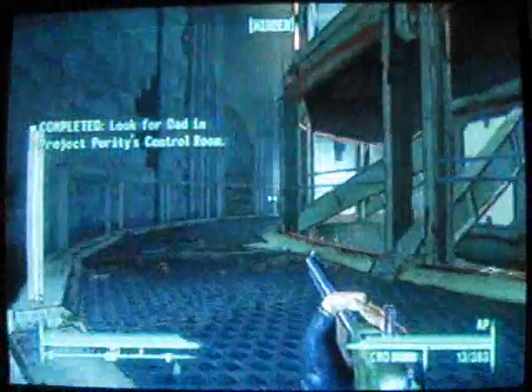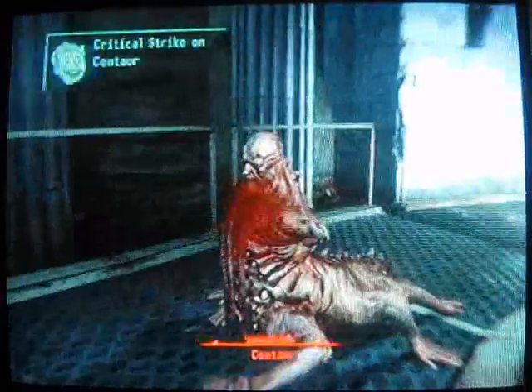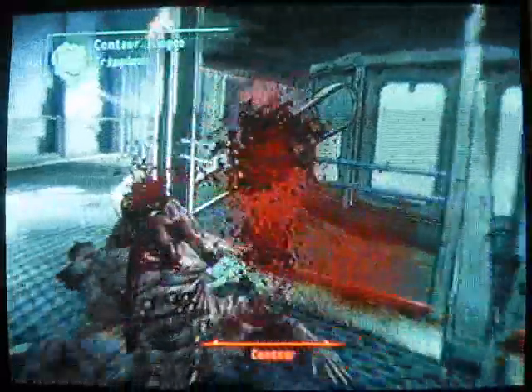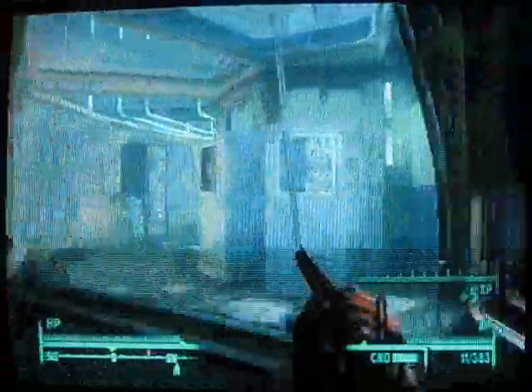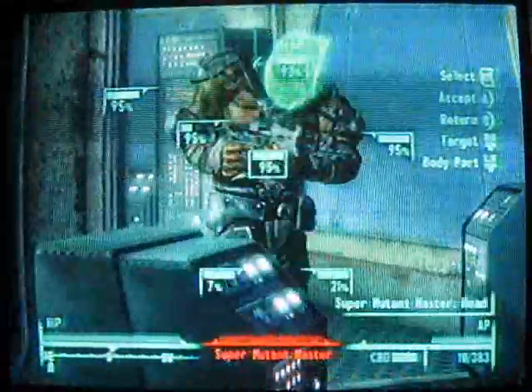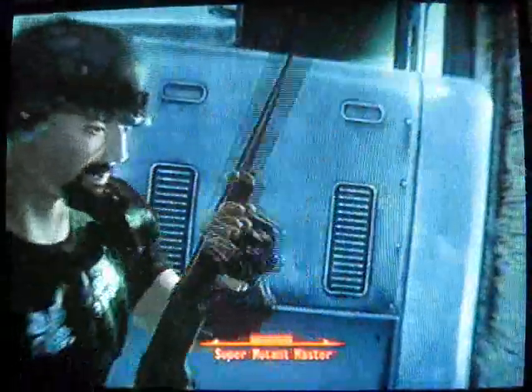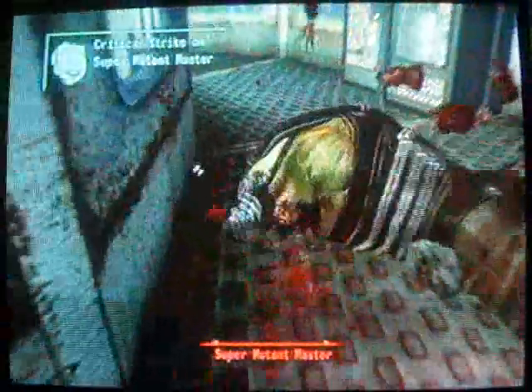Go into the Rotunda. I like these Centaurs — the first time I saw them I kinda got disgusted by them, but now with the Lincoln's Repeater rifle they don't scare me. This is where you want to go. Be warned: there's usually going to be two Super Mutants and two Centaurs, or a Master and a Centaur.